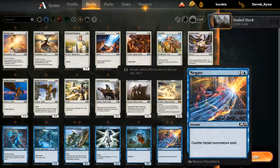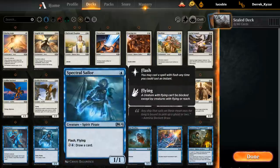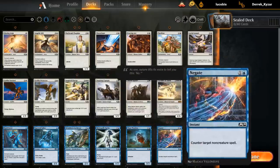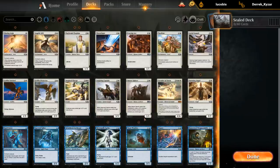Negate could maybe main deck one copy. There are some expensive removal spells in the set that we might want to Negate. Overall it probably starts in the sideboard more often than not. It gets better if we have cards like Cutthroat or Sailor, which we can play at instant speed — and it plays well with the activated ability of the Sailor. So Negate goes up in value the more instant-speed cards we can play, which this deck might be able to do.